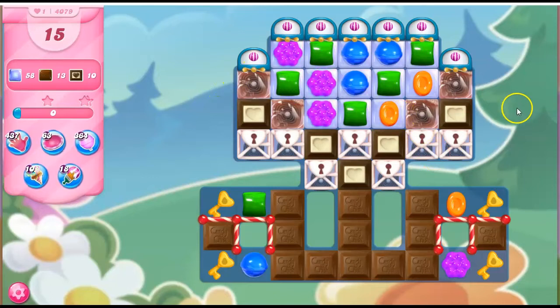Let's look at the blockers up here. We've got marmalade and licorice in here. We can allow that — if we take that out, it doesn't come back. There are no dispensers or spawners or anything that's going to give us new stuff, so we want to get rid of that as quickly as possible.